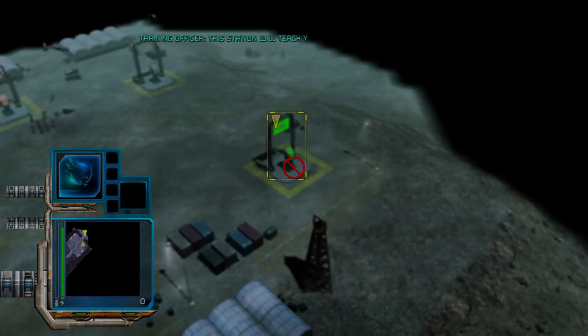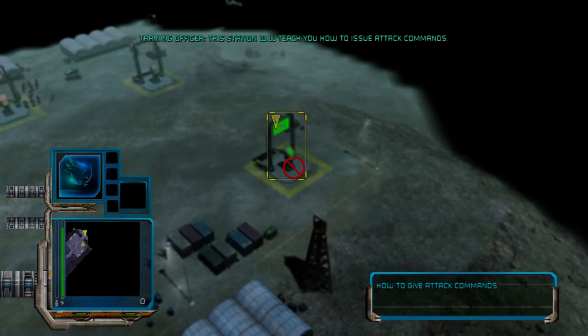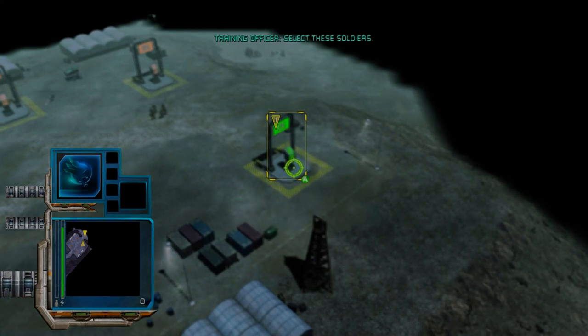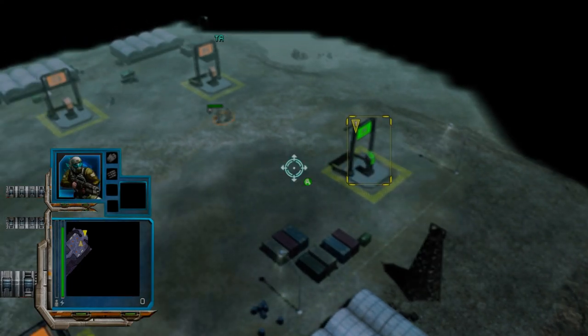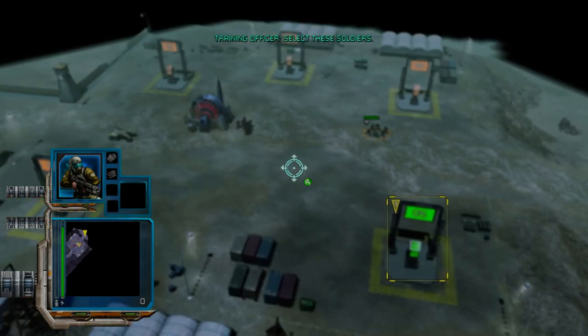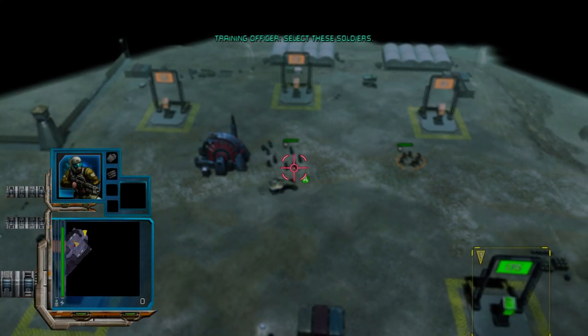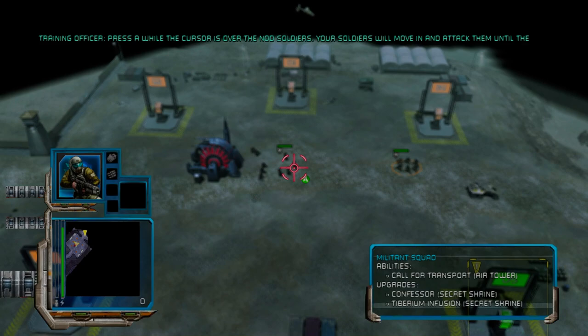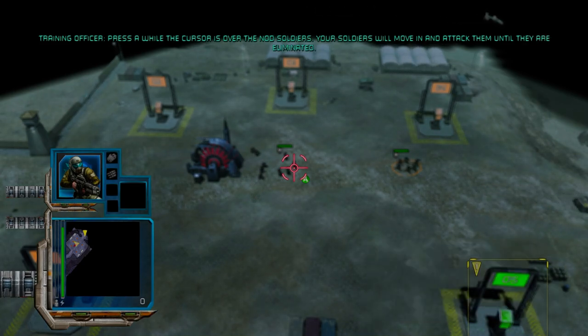This station will teach you how to issue attack commands. Select these soldiers. Now move your cursor over those enemy Nod soldiers and notice that the cursor changes. This means that you may issue an attack command against these units. Press A while the cursor is over the Nod soldiers. Your soldiers will move in and attack them until they're eliminated.